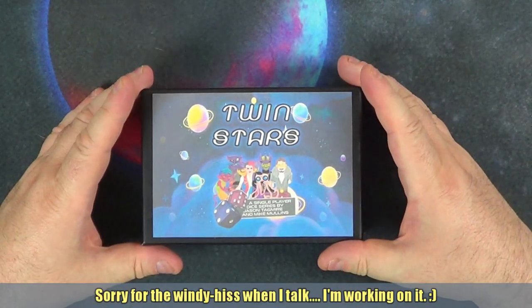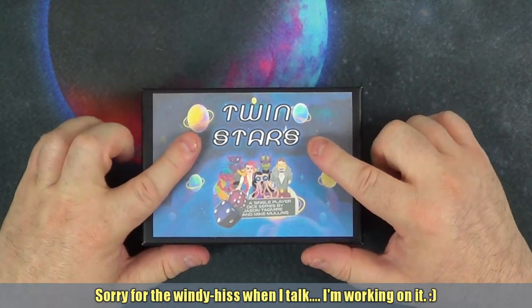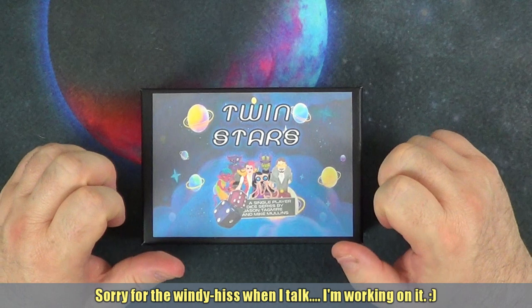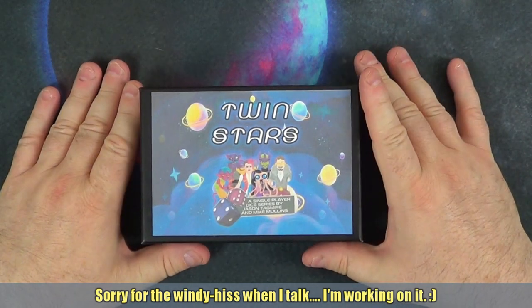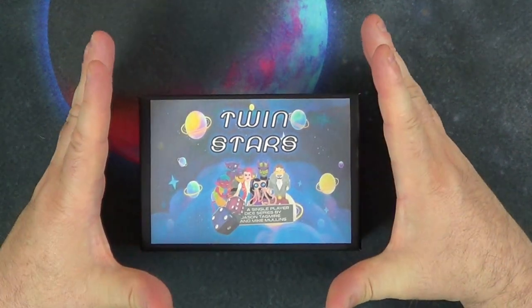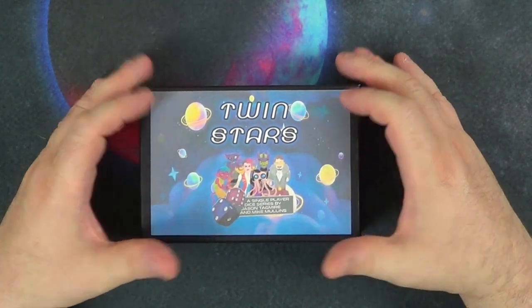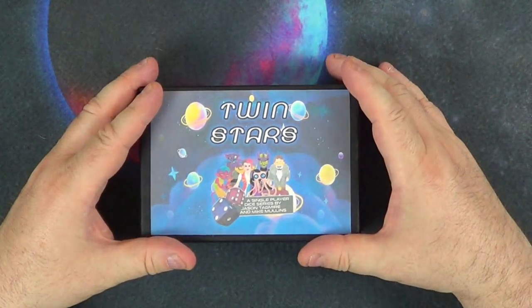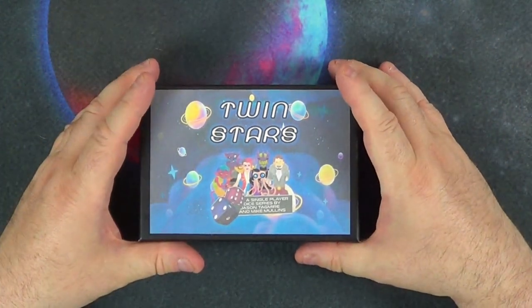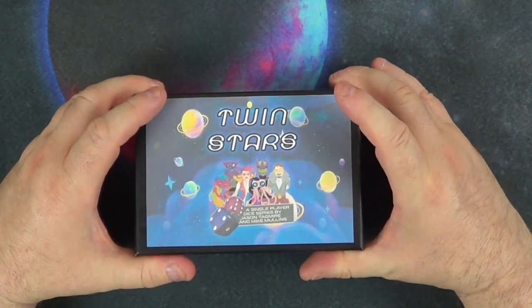Hi guys, here again from Mudladde Designs with another in the print and play series. This time we're going to be looking at Twin Stars by Jason Tagmeyer and Michael Mullins. At the time this video was recorded, Series One is free — it's normally three dollars on PnP Arcade — but Series One is free. There's a Series Two for three dollars if you wish to purchase that.